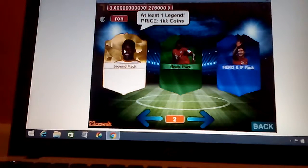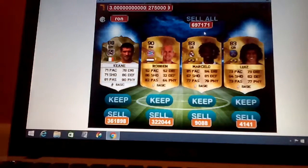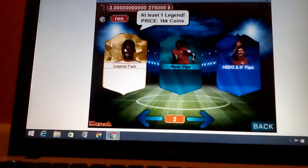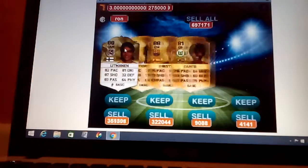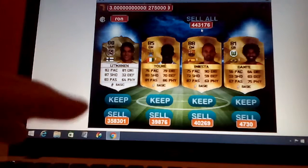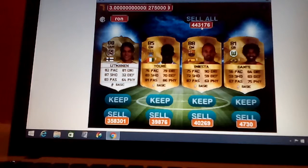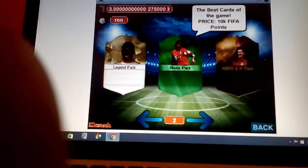All right, one more legend pack after this one. Let's say we get Pele — Pele! Oh well, he's decent. Like you don't always make your money back, but these packs are decent. This cost me a million — you're better off just opening the beast packs which are ten thousand. I only got back about 400 to 450 thousand coins back. I hope you enjoyed this video, thank you very much for watching and see ya!